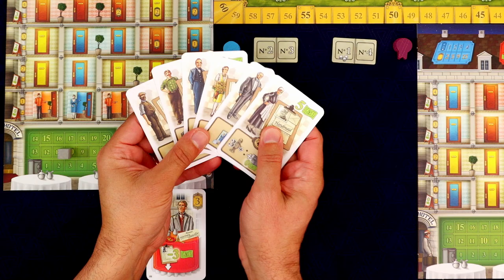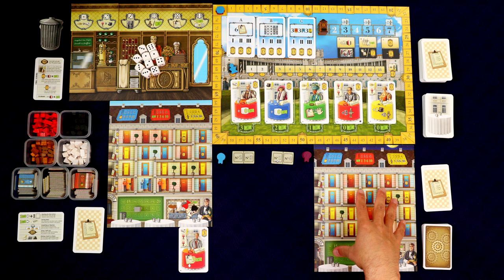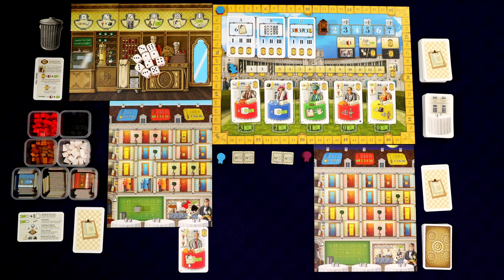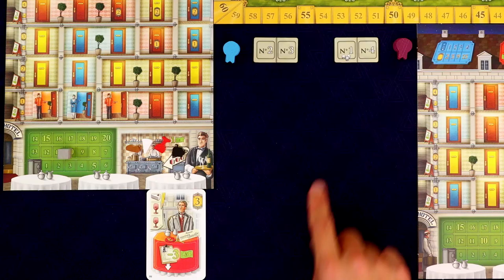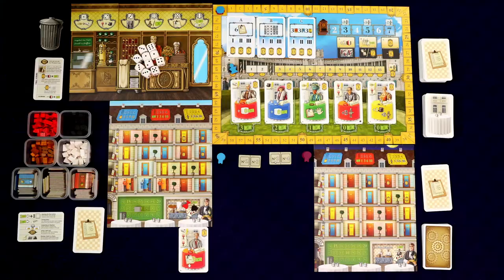These are going to be my six staff members that I get to start with. You also want to make sure Leopold's board is on the night side, but our board can be on either side — I've chosen the day side. Leopold always starts the game, so he gets the first player marker. Grand Austria Hotel uses a snake draft: he gets the first turn, we get the second and third, then Leopold gets the last turn, and we just keep going back and forth like that.